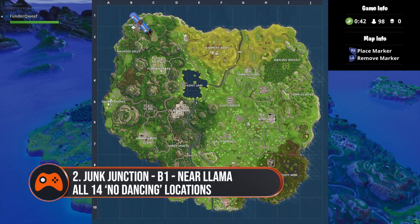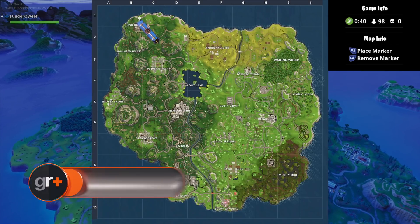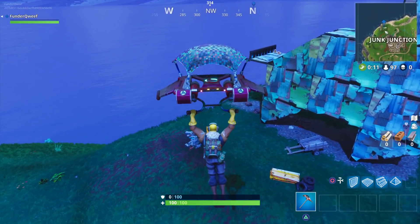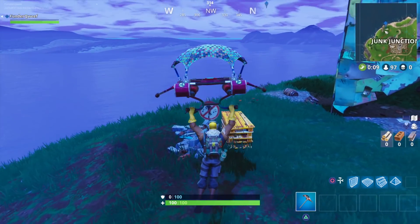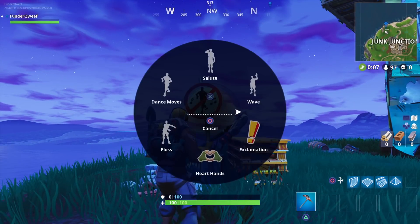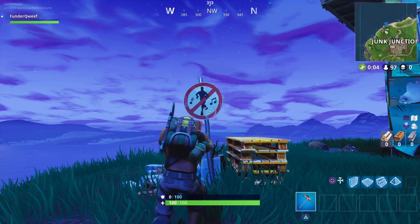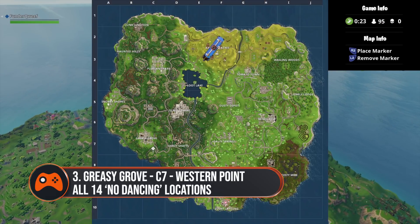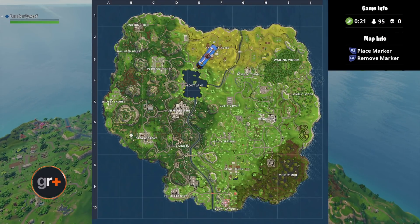The second one is right under the giant llama near Junk Junction in B1 of the map. Head over to it and you can't miss it. Number three is at Greasy Grove in C7 of the map.